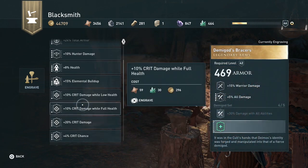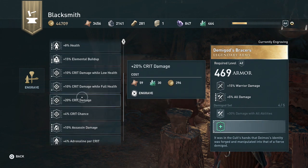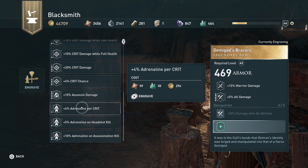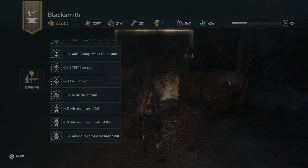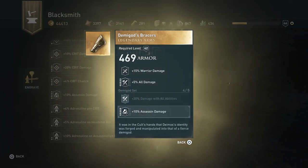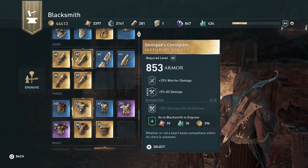I'm wearing this one - it better give me the chance. Yes, it's an enemy. Okay, we're gonna do every single piece with the assassin damage. Like every single piece that I'm wearing with the 10% increase - it'll be freaking awesome.